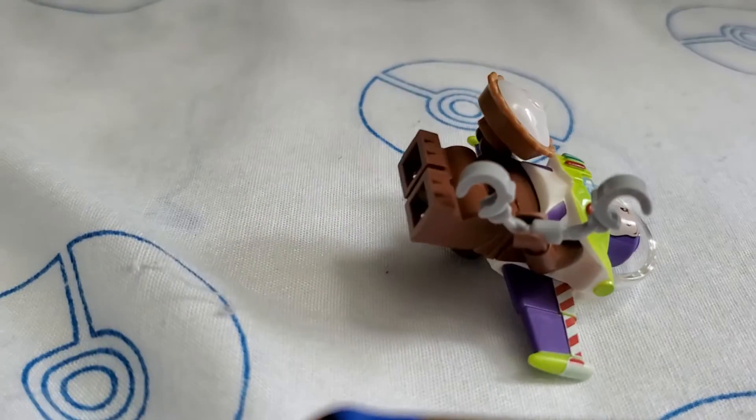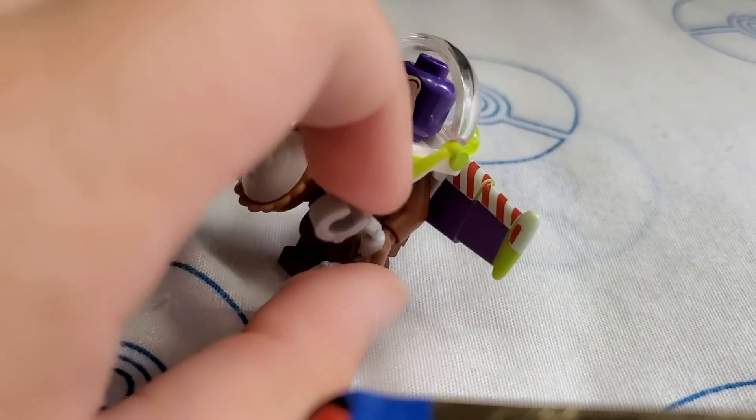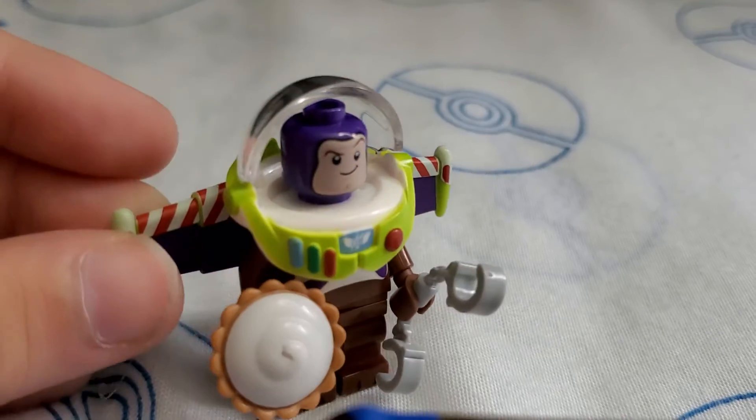Next, we have Wild Buzz. Using the body and legs from Taz, along with a pie. Then we have handcuffs and Buzz for the rest. So yeah, there's Wild Buzz.